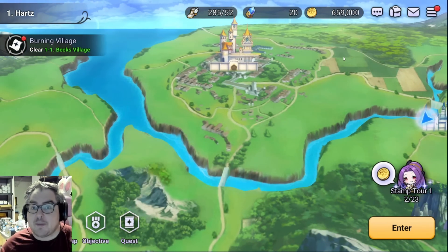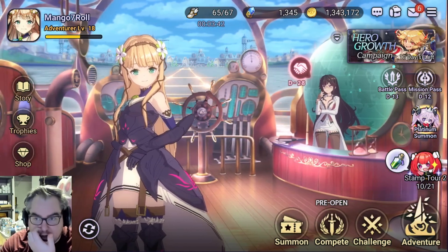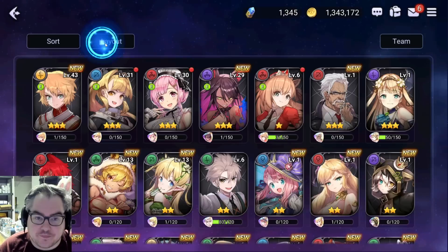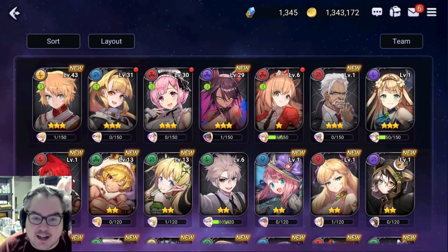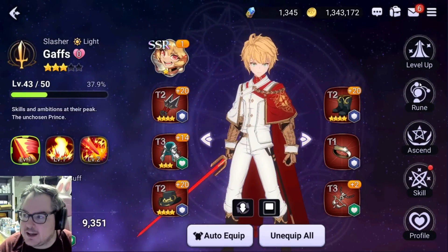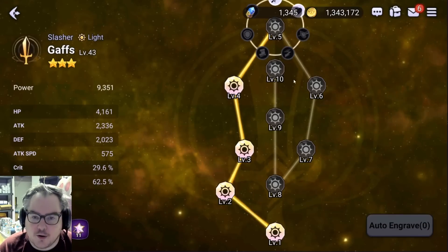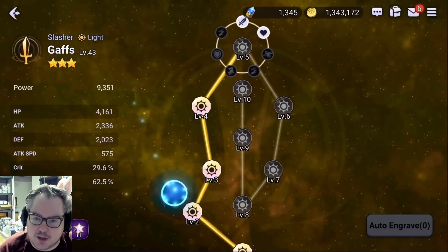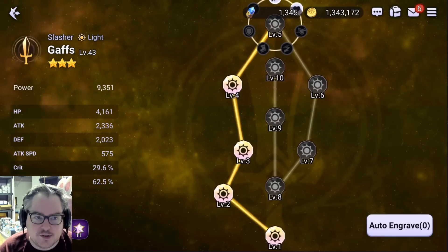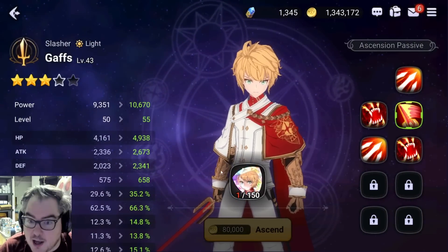Let's switch to my main account. If we take a look at my heroes, I've been extraordinarily lucky without summoning much — I literally am the luckiest person ever on this game. I have seven three-stars right now; three are male characters, but it is what it is. Gaffs is my main single-target DPS. Looking at ways to boost your character: we have runes, which are similar to awakening — you get small boosts and a bigger boost in the middle. We also have ascension, which uses a special material you can buy from the shop with duplicate characters.